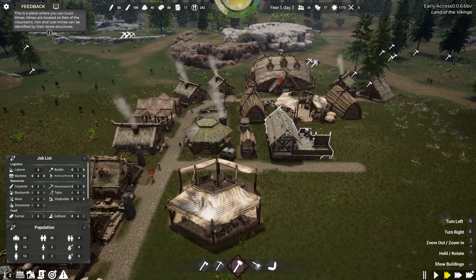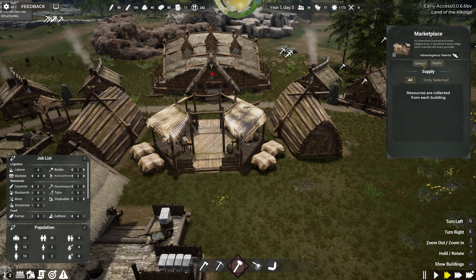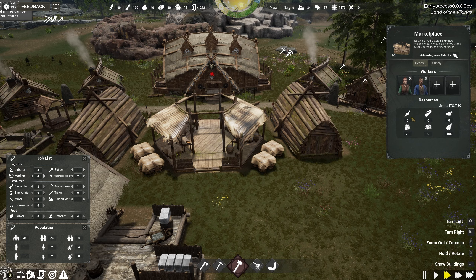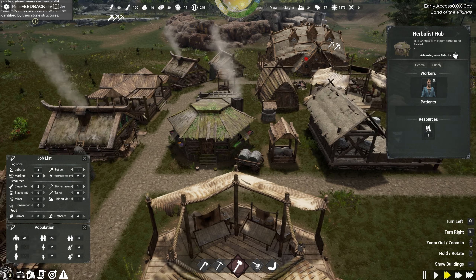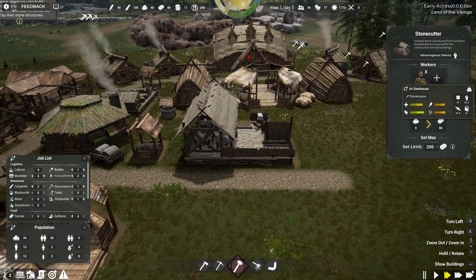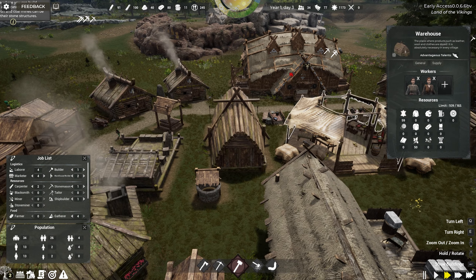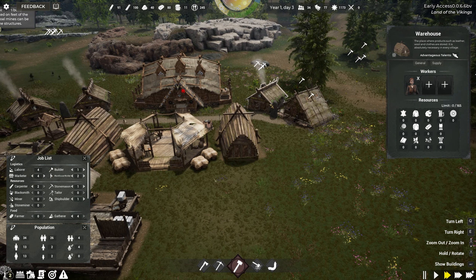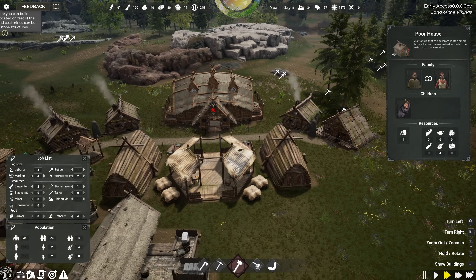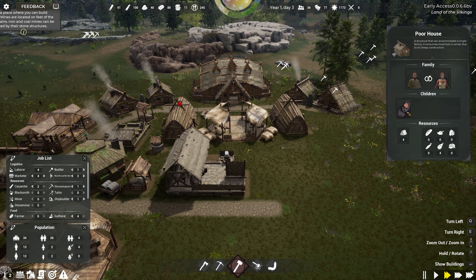The other problem we've got — if we look at our population — we've only got two laborers at the moment, so we need to be careful. Once we get another ship in here, I can slow that down. I can put one in there and get a laborer back. Carpenter, probably put that back to one. Actually, I'll put the carpenter to two. Builder to one. Gatherer, hunter, fisherman — we've got two fishermen, that's okay. But I just need to make sure I've got laborers.